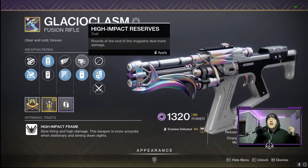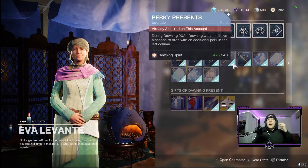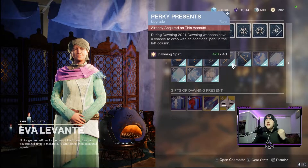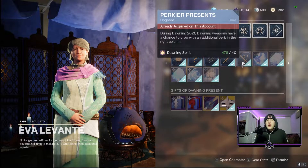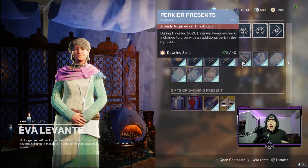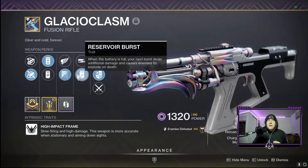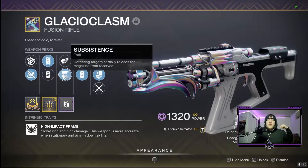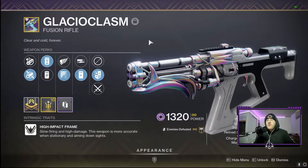The reason I'm able to have extra perks in the last two slots — subsistence, killing wind, high impact reserves, and reservoir burst — is because of two upgrades from Eva Levante: Perky Presence and Perkier Presence. When you have those two upgrades, it gives you a chance of having extra perks in the left and right columns, making these Dawning weapons way more versatile. I can take this thing into both PvE and PvP since I have killing wind and high impact reserves for PvP, and reservoir burst and subsistence for PvE.